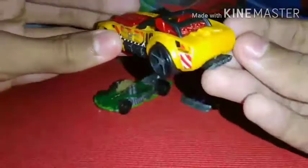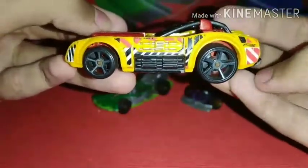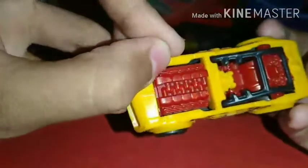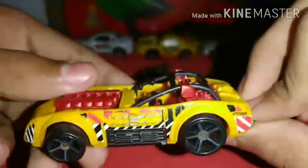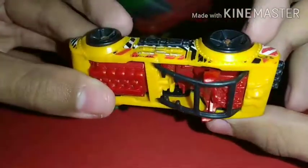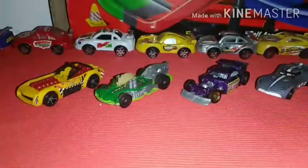You can see that the warning signs you'd find at a building or road construction site are also on either side of the car. The interior was in red color, the engine was also red, and the front headlights of this car are basically like those on the '74 Mustang Mach 1 — I did a review on that car as well.